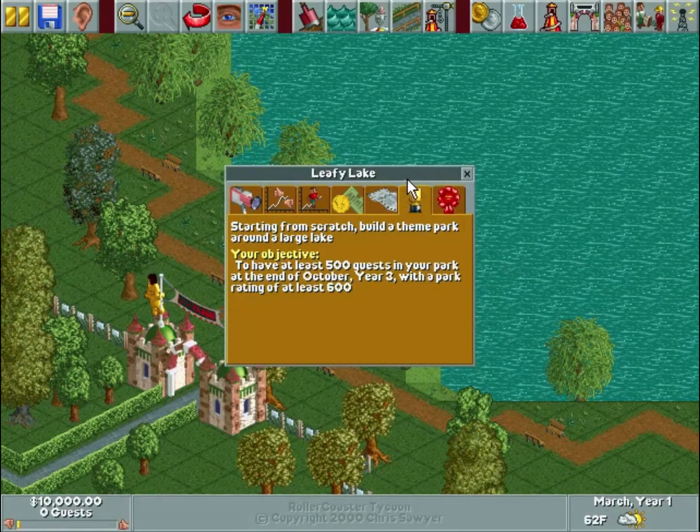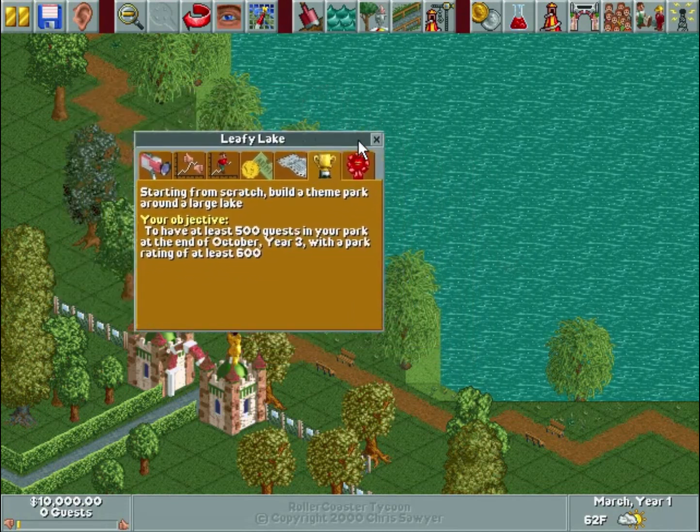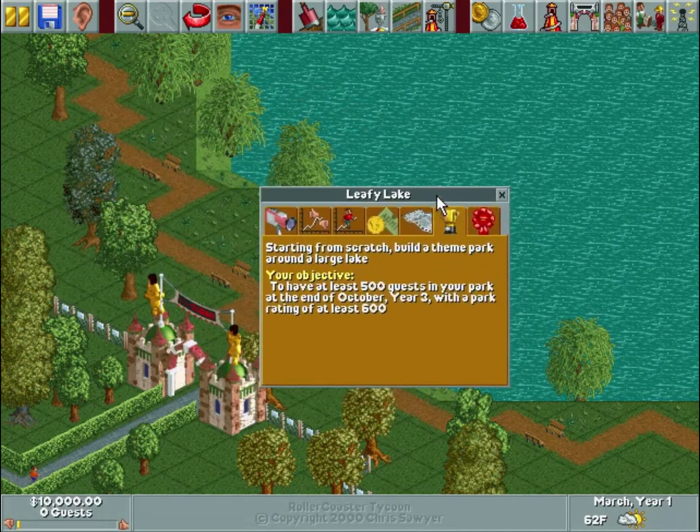Welcome back to another let's play RollerCoaster Tycoon episode. We're here on Leafy Lake, starting from scratch. The objective is to build a theme park around a large lake — a very generic and broad objective. We need to have at least 500 guests in the park at the end of October, year three, with a park rating of at least 600.